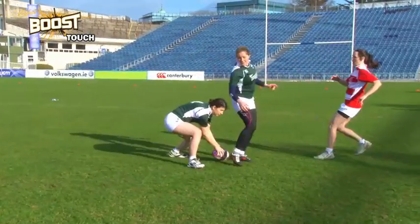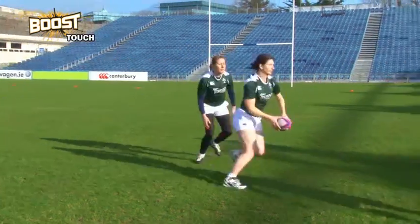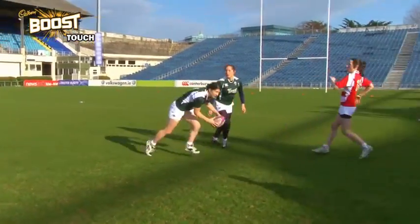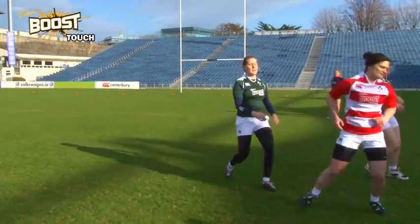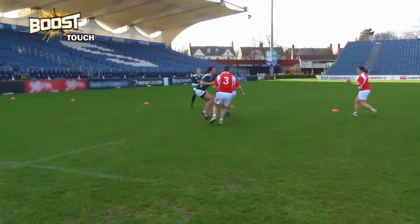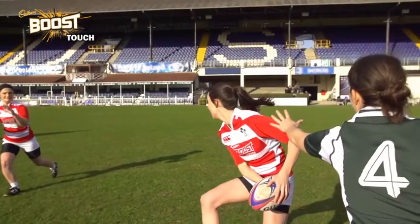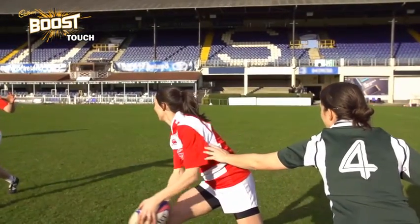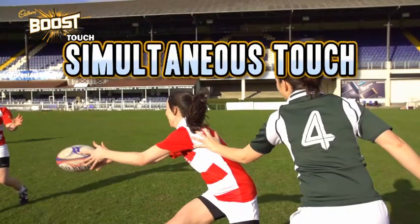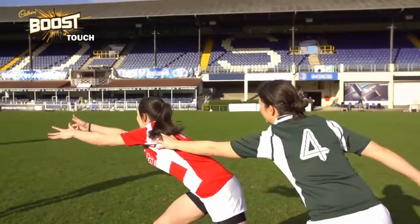The player who picks up the ball after the play the ball is known as the dummy half, and they must not get touched with the ball. If they do, the ball is given to the other team. The dummy half can still run with the ball, but they must pass before being touched. The dummy half is usually anyone who is closest to the play the ball, meaning the role of the dummy half changes throughout each set of six. If a player passes the ball after they are touched, the referee will blow their whistle and possession will change. Sometimes a player will pass the ball at the same time as being touched, known as a simultaneous touch — on these occasions, the referee will allow play to continue.